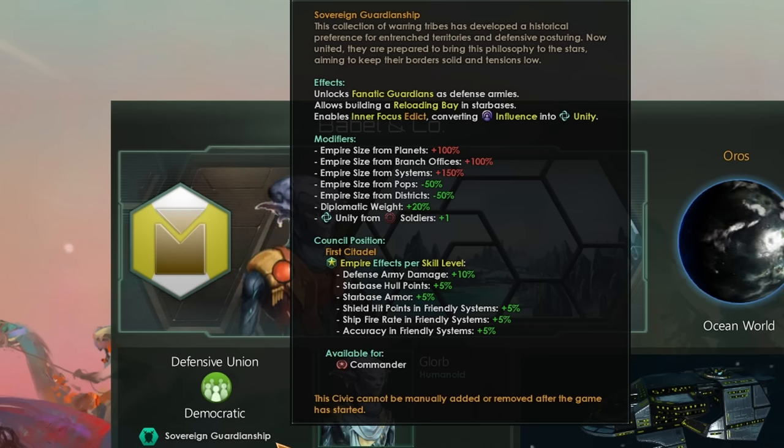But we get two lovely modifiers. First, the empire size from Pops is reduced by 50%. And second, the empire size from Districts is also reduced by 50%. What we are going to do is stack those modifiers with other similar modifiers in the game to allow us to build an empire that has a small number of planets — maybe 5, 10, or 15 — but a possibly infinite number of Pops, and all of that while remaining below 100 empire size.